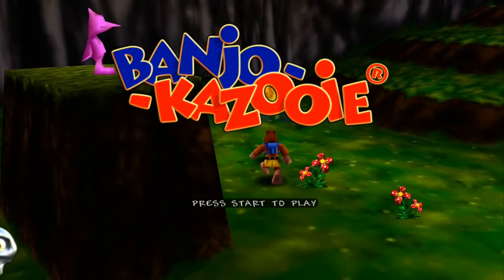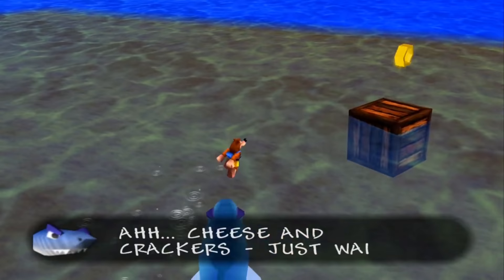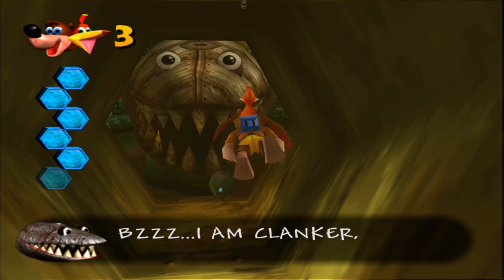The first two levels of Banjo-Kazooie, Mumbo's Mountain and Treasure Trove Cove, don't really consist of anything scary and seem to outline the tone for the rest of the game, with one glaring exception being Snacker the Shark, who hunts you down if you trespass in his waters while a Jaws-like theme plays in the background. It isn't until World 3, Clanker's Cavern, that a real change in atmosphere grins its golden metallic teeth.